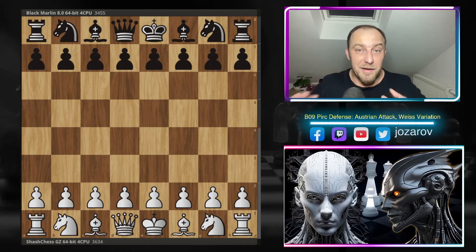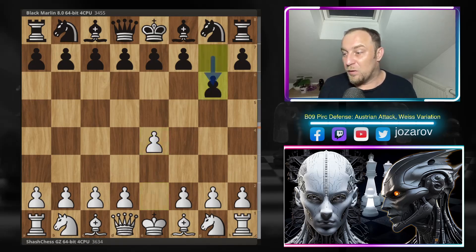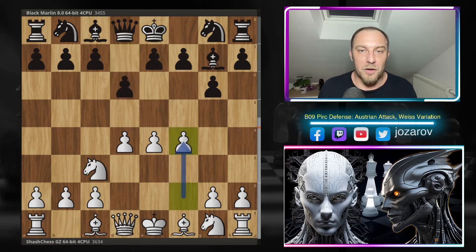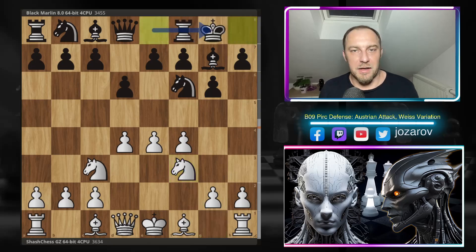That's why I decided to show you this beautiful game - Chess Chess against Black Marlin in a spectacular Austrian Attack against the Pirc Defense. With the white pieces, Chess Chess opens with e4, then g6, d4, bishop g7, knight c3, d6 - the pseudo Austrian Attack. After knight f6, knight f3, and kingside castling we have the common position.